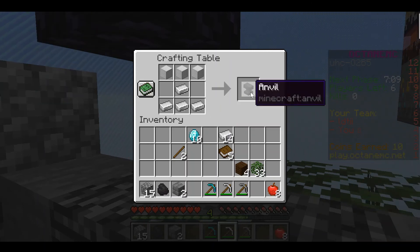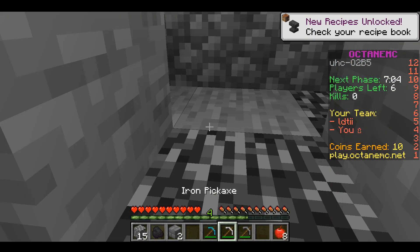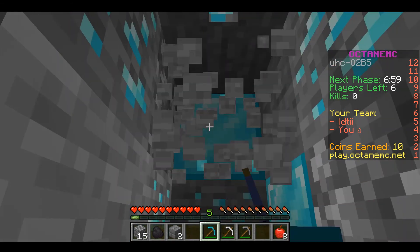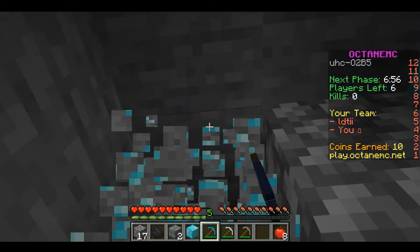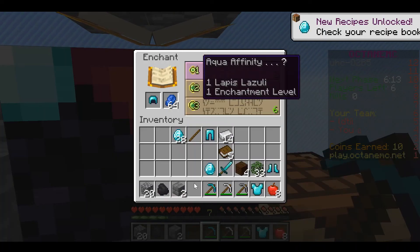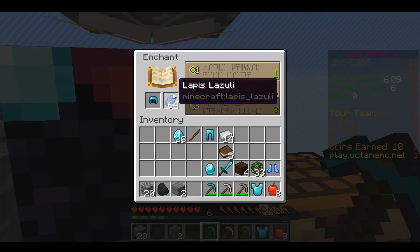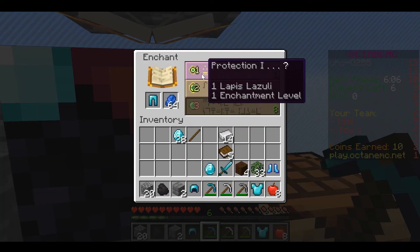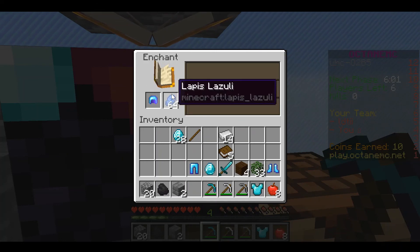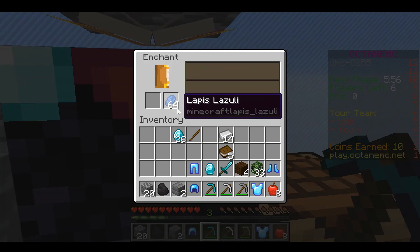Once you guys have the anvil and enchantment table, you need to start mining diamond ore for XP to enchant your gear. The end goal is full Protection 2 and Sharpness 2. Place a helmet, and if there's no protection option, try boots. If there's a protection option on boots, enchant them. If there's no option for anything useful, enchant a sword or a book, and if you don't have that, just enchant a random item to cycle the enchantment table. Now I have a full Prot 1 set and a Sharpness sword.